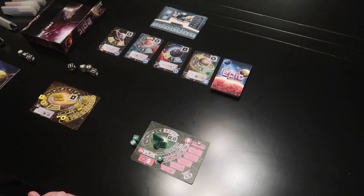Tiny Epic Galaxies is probably one of my favorites. It's a one-to-five player dice-rolling exploration type game where you roll these custom dice, and depending on what is shown on the dice, those are the actions you get to take. As you build up your galaxy, you get more victory points and more dice to roll. You play until the first player hits 21 points, then the final round begins and whoever has the most points wins.